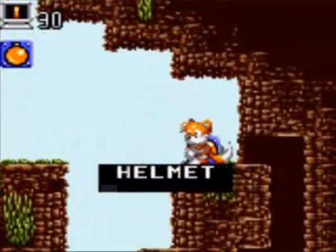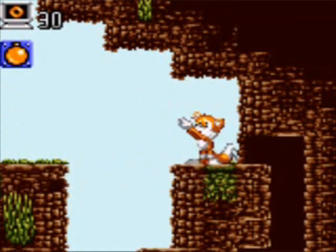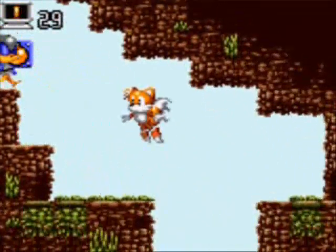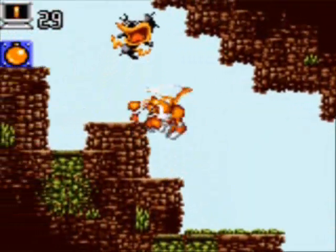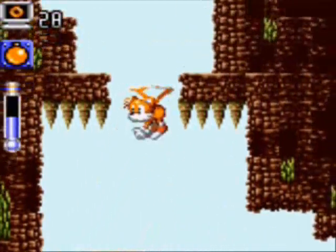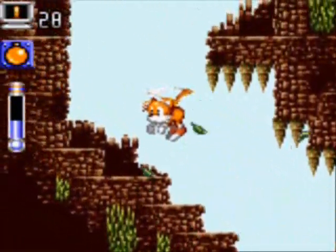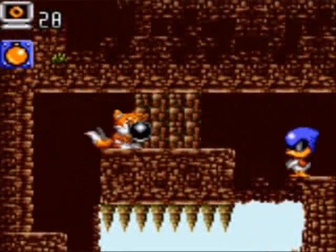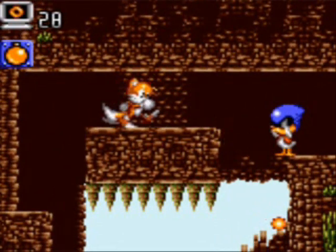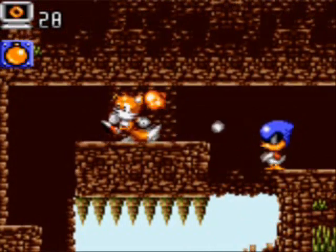For example, the helmet — you'll see it later in this video, but not now since I can't equip it right now. I only have four items at a time. I wish they did it more like the Legend of Zelda: A Link to the Past way, where you could go into the menu and choose which item you wanted out of all of them. Alas, you can only equip four at a time — I guess they don't want you being a super powerhouse Tails.